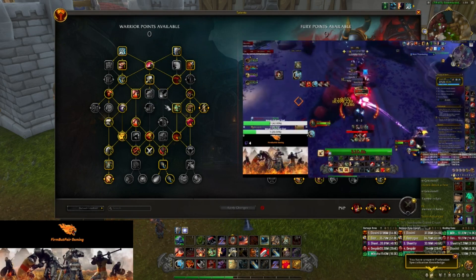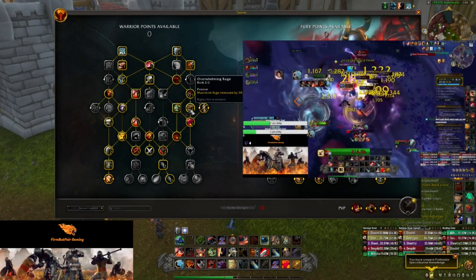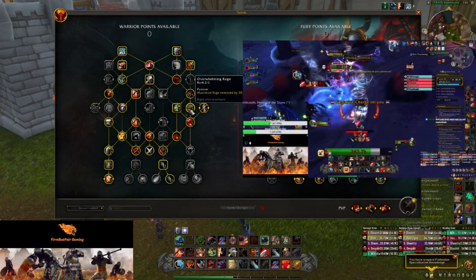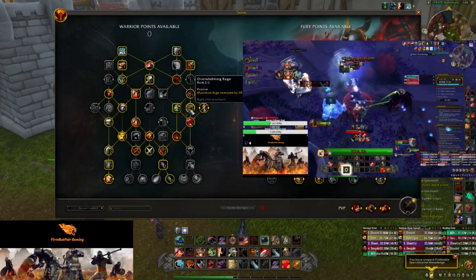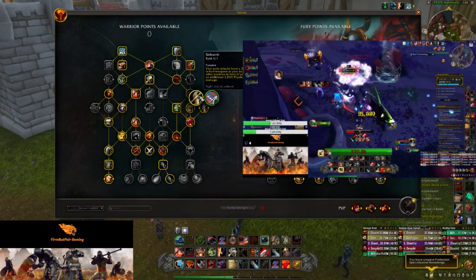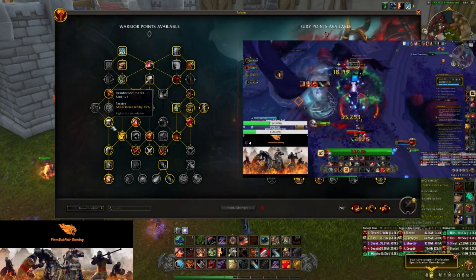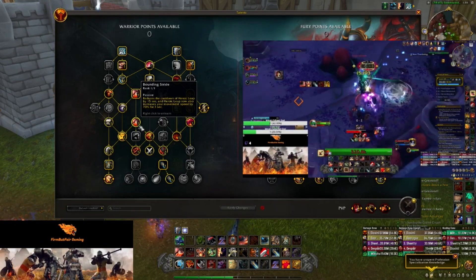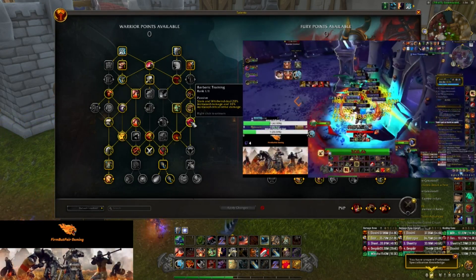One difference from the old build is we now put two points into Overwhelming Rage, increasing max rage by 30% — with our item level and four-piece this became more damage than before. We're using Sidearms for auto attacks that have a 20% chance to hurl weapons at the target and three other enemies. Then Reinforced Plates for armor, Bounding Strike to reduce Heroic Leap cooldown and give move speed, and Barbaric Training so Slam and Whirlwind deal 20% increased damage and 10% increased crit.